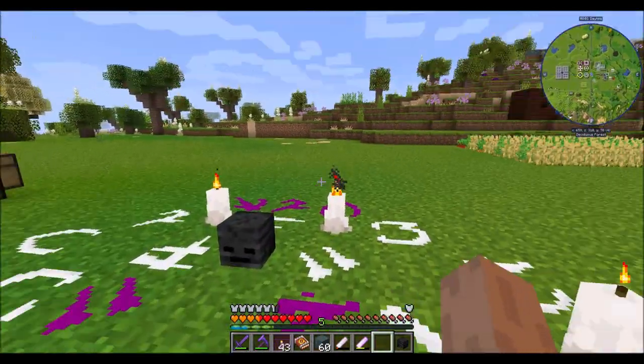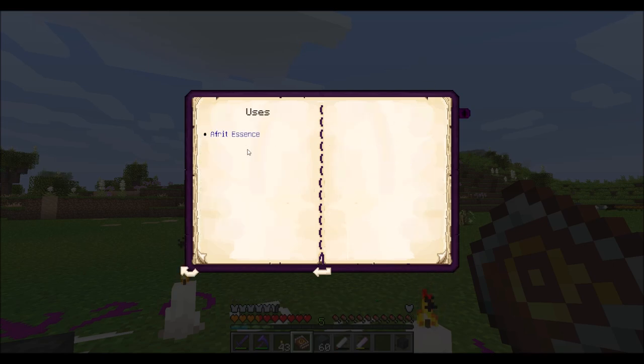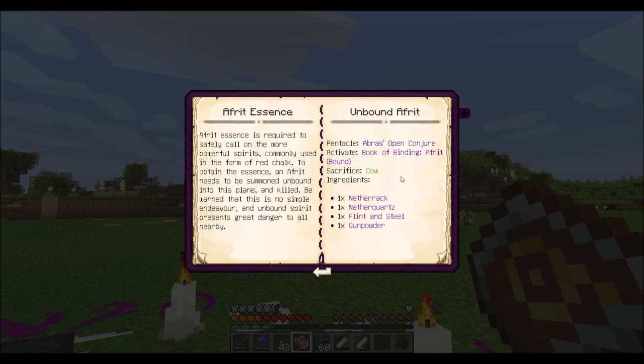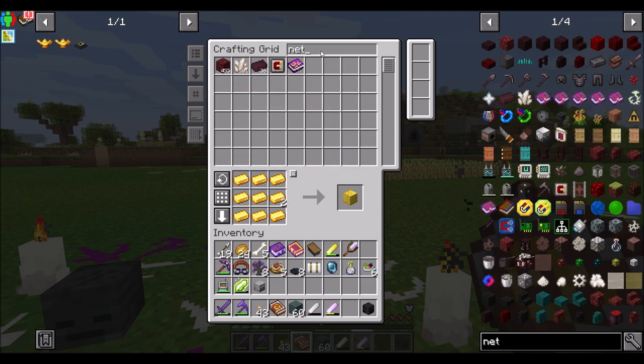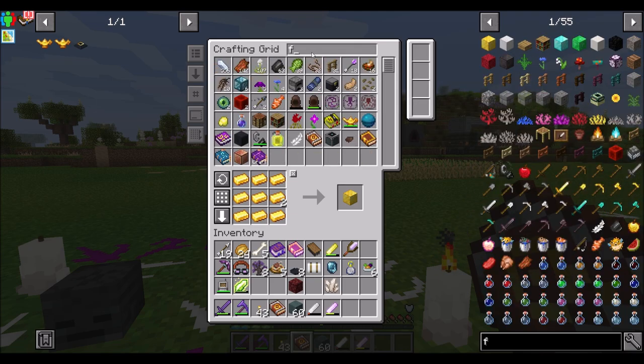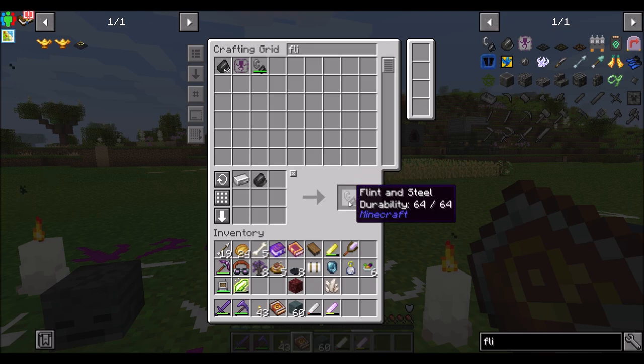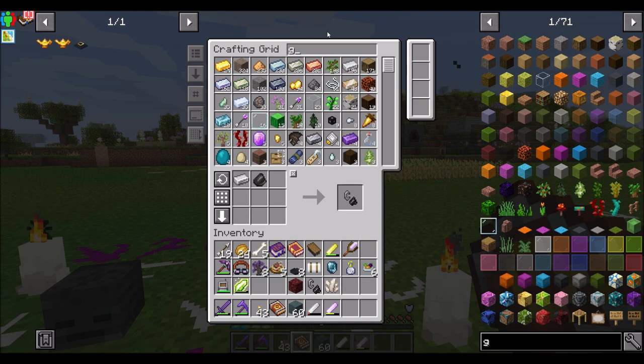Perfect. Alright cool. So now Abra's Open Conjecture makes the Afrit Essence — Netherrack, Nether Quartz, Flint and Steel, and Gunpowder. Netherrack, Nether Quartz, Flint and Steel — I'm going to make a new one. And Gunpowder.